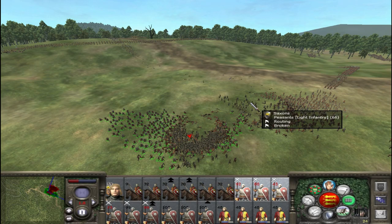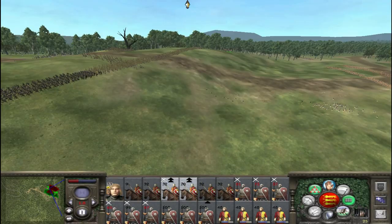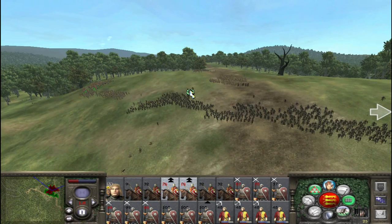There go more routing units — let's finish off these spearmen here. That only gives us one line of men left. I've done another charge just to see if I can draw them out — and here we go. These battles are nearly completed.